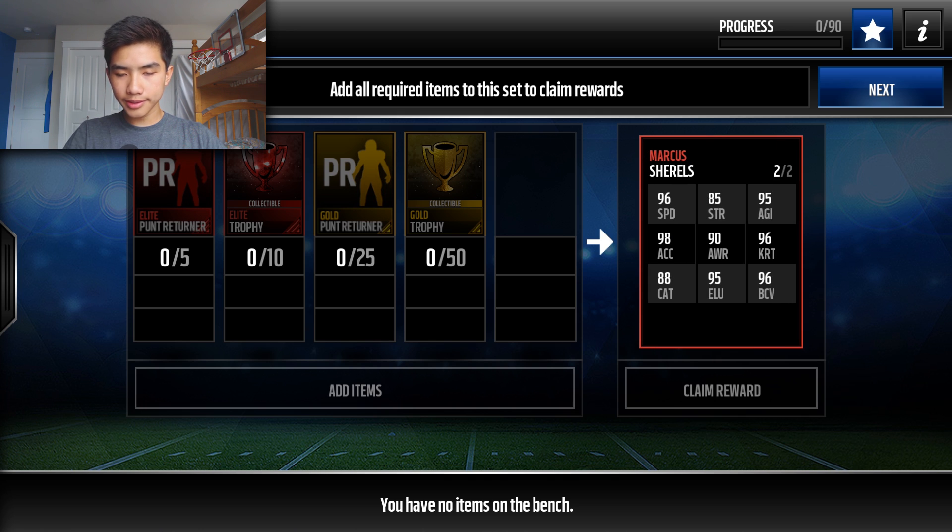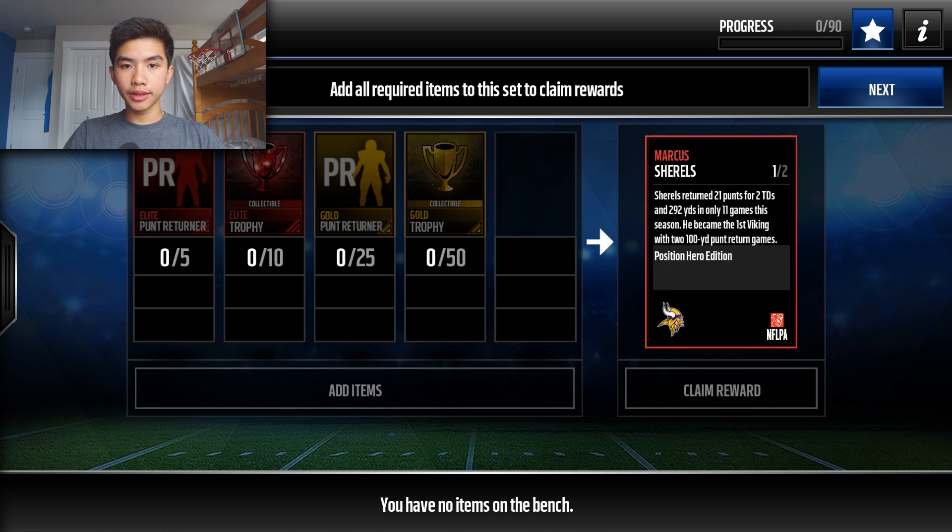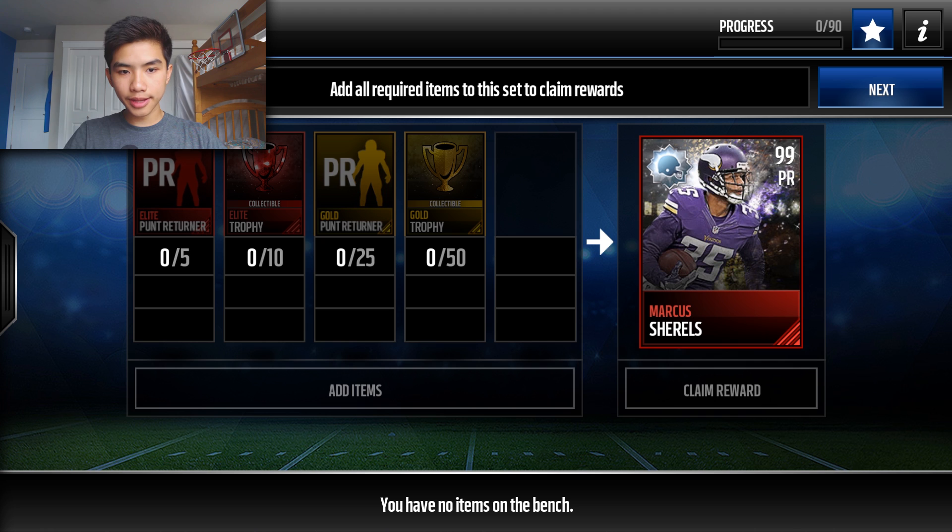The second card dropping in two weeks is a punt returner, which is pretty interesting — 99 overall Marcus Sherrill with 96 speed, 98 acceleration, 96 kick return, 96 ball carrier vision, 95 agility. That's what you're gonna get for the positional heroes dropping in two weeks.